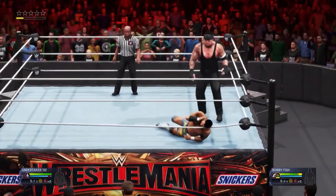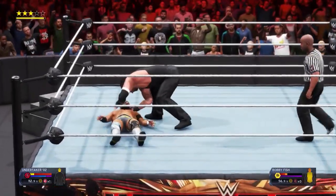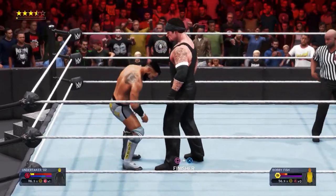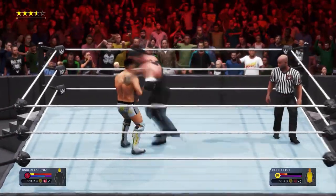Now start the match and let the opponent beat on you until your payback icon is fully red in the bottom left-hand side of your superstar info bar. When that icon is fully red, make sure your opponent is stood up and not in a groggy state, as this payback uses the element of surprise.